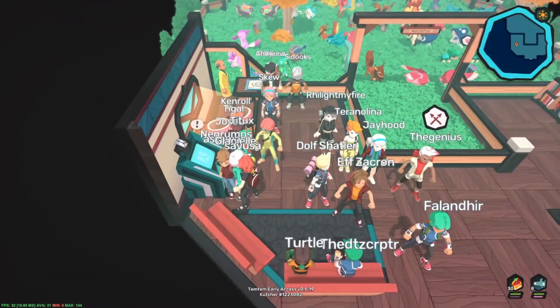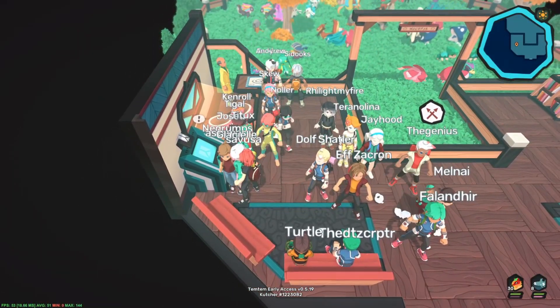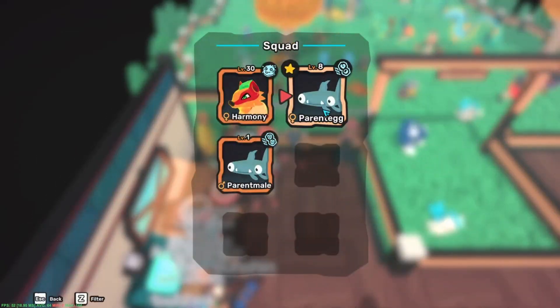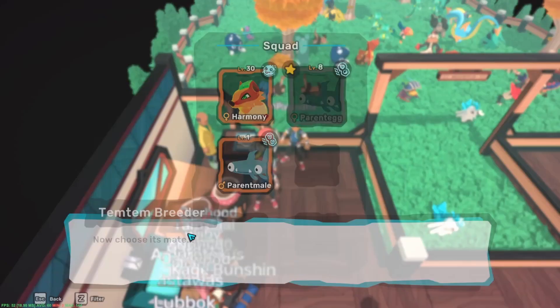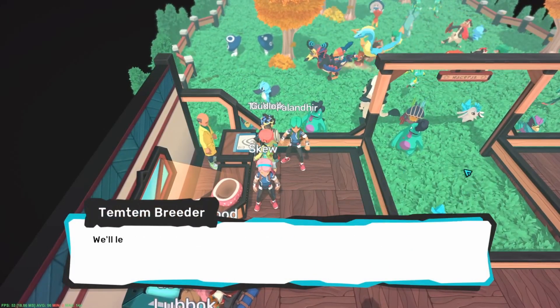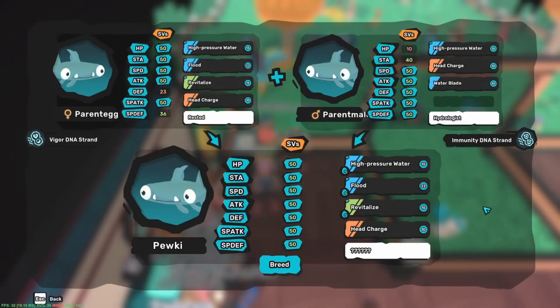All we need to do is pair both of the parents and we have the final product: a flawless 3 Egg Moves, 7 SV Pukey. And that's it guys, we did it — sit, relax and wait for it to hatch.